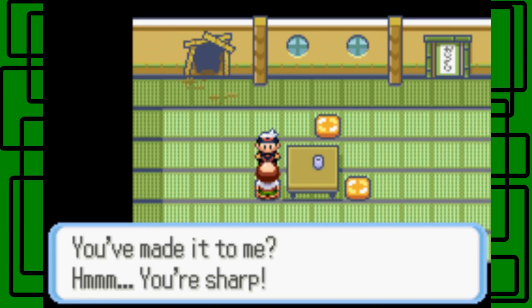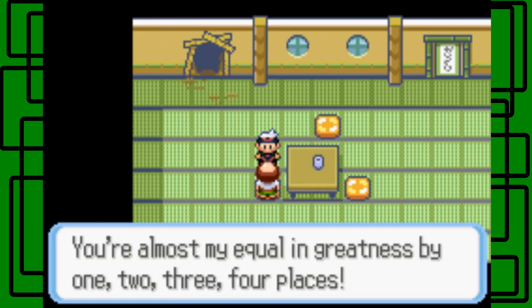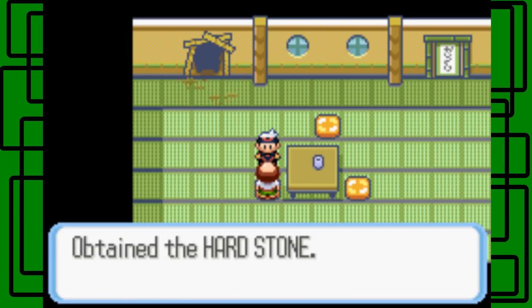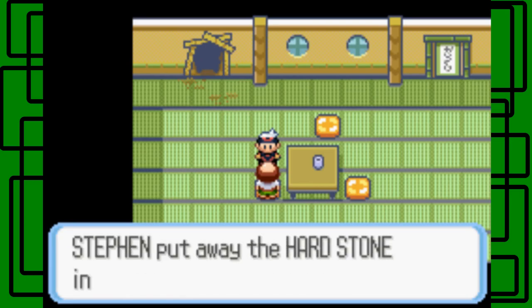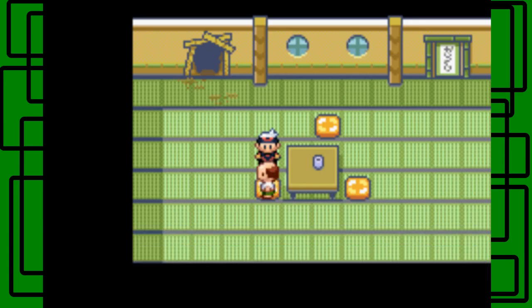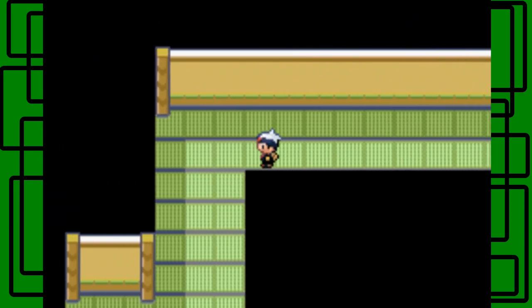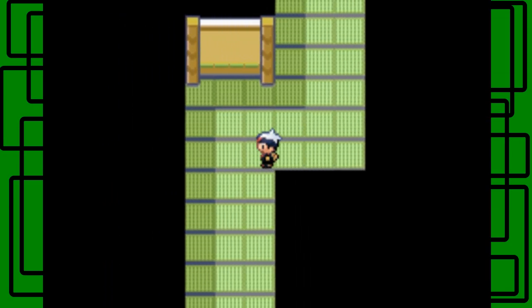You can get that Beldum that Steven Stone leaves you — he also leaves a note saying he won't be returning for a while. It's level 5 and only knows Takedown, but it's a really good move for a level 5 Pokemon. You can get that Beldum right after you beat the Pokemon League. Steven Stone is the former Elite Four Champion — if you beat him already. 'You made it to me — how sharp.' He says he took all night to bring in those boulders. We get a Hard Stone, which raises the power of Rock-type moves.